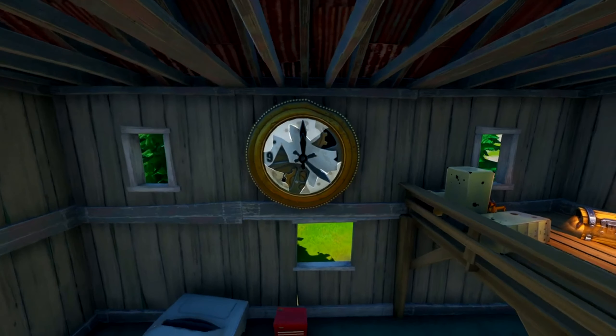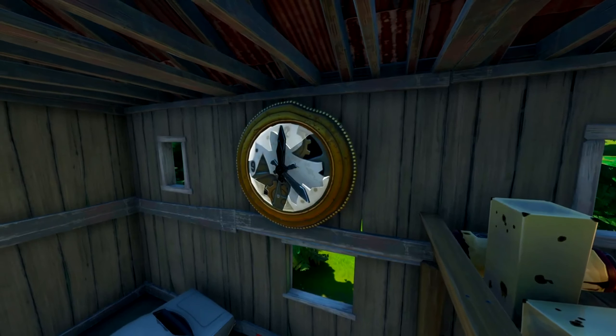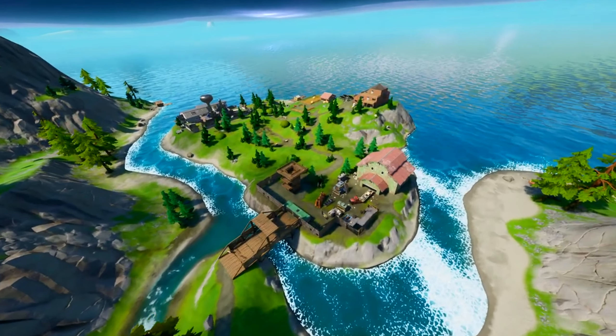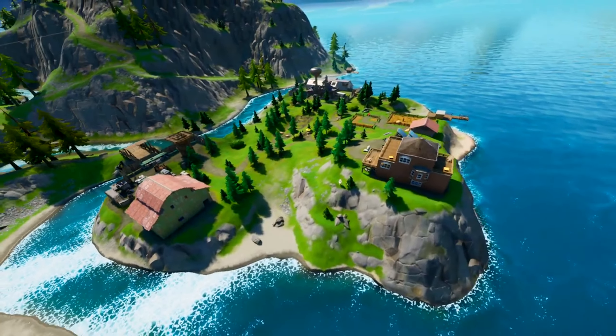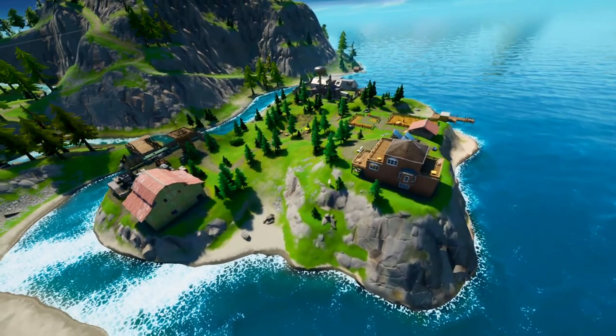Saving the best till last is the clock face from the OG Tilted Towers — this has made its way into Chapter 2! It doesn't work but I'm not bothered about that; I'm just more bothered about the fact that it made it into Chapter 2. Absolutely beautiful. There is one more little easter egg on this island but I'm not going to show you what it is because I want this place to get some love this season. I kind of like this area — it's out of the way, and that's just what I like.